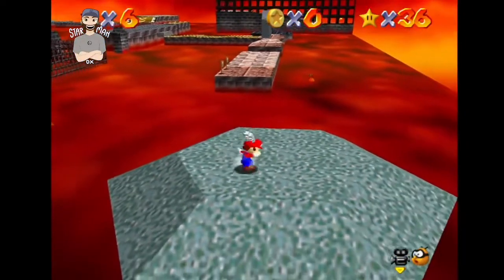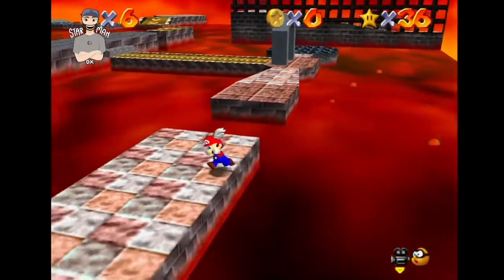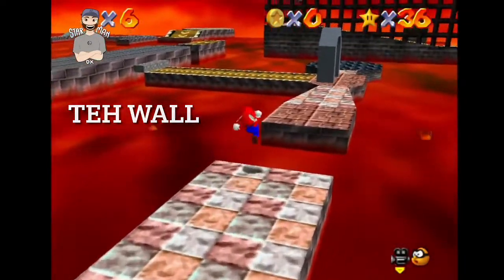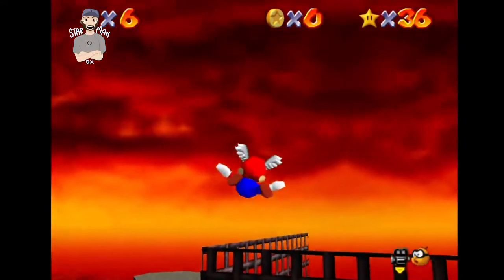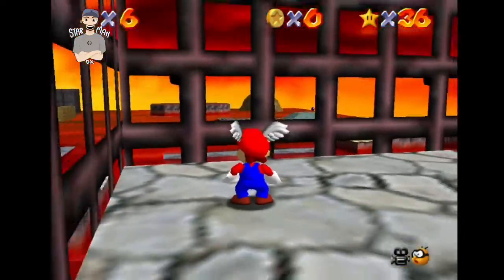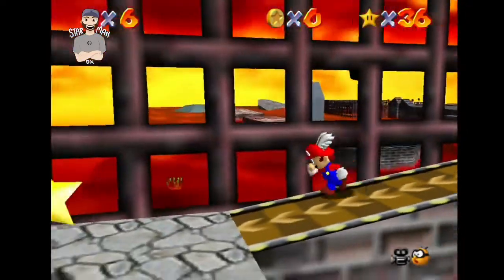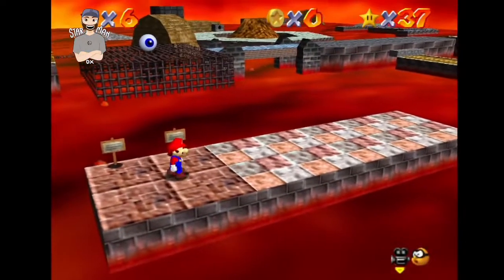Here we can get the wing cap, and you see that right there — that, my friend, is what I like to call 'the wall.' Too bad I cannot long jump. One, two, three — that's actually what the speedrun strat used to be, but there is a faster method for flying. Look at this massive wall that you gotta get behind. Come down here and — star! Getting the rest of these super fast.